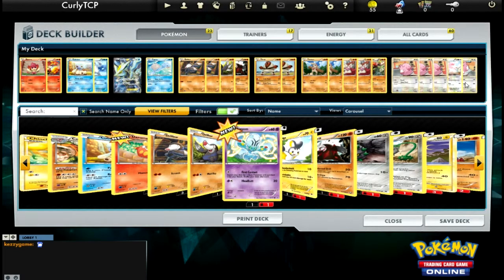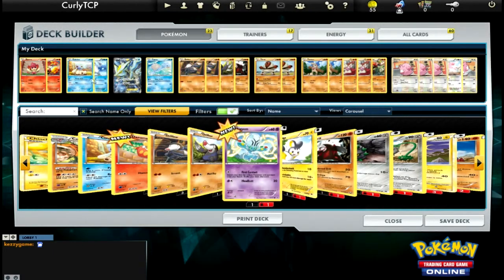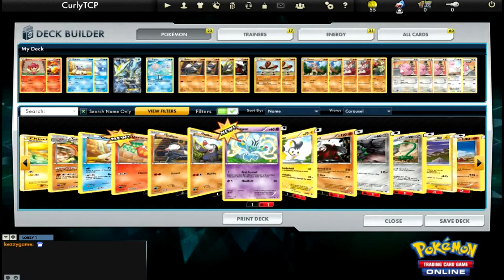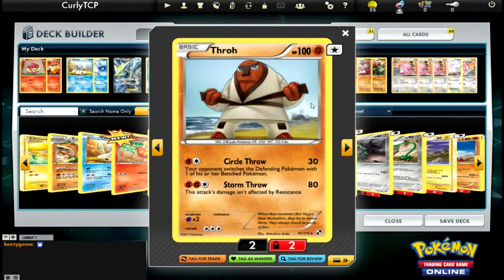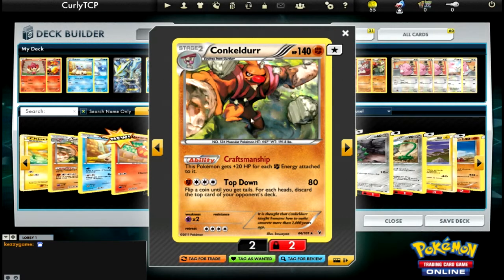Today we're going to be trying out this new deck that I just created. It's called Water Fight. I've only just started playing the trading card game. So we have 22 Pokemon: a Panpour and a Simisear, the Cubchew and Beartic combo, and I pulled this out of a pack just today - the Kyurem EX. But when he knocks out, he gives two prize cards, which is bad. We've got a Lapras, the Drilbur and Excadrill trio. We've got two different Drilburs - it's a cool Drilbur.